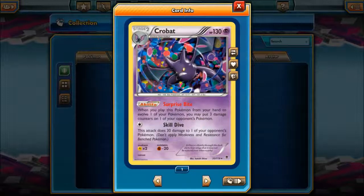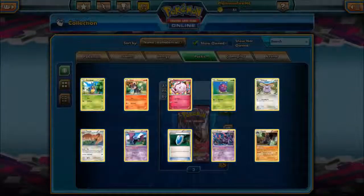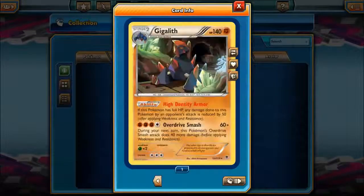Oh hello — Crobat! Crobat's usually alright. Skill Dive — that's alright. That could be a lot better. I've got the Rage of Geeks — that's alright. That's actually a good card, because if you attach like a Hard Charm or something you've got to do more than 70 damage to even hurt that thing.